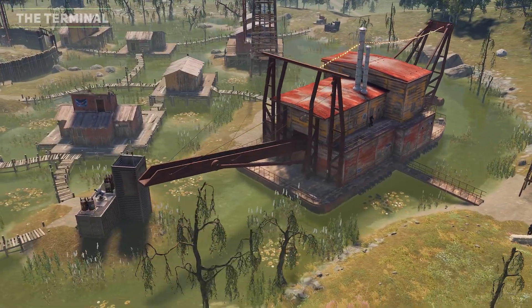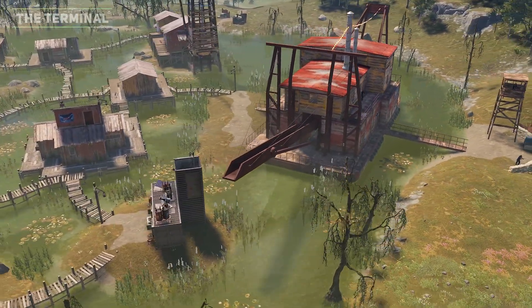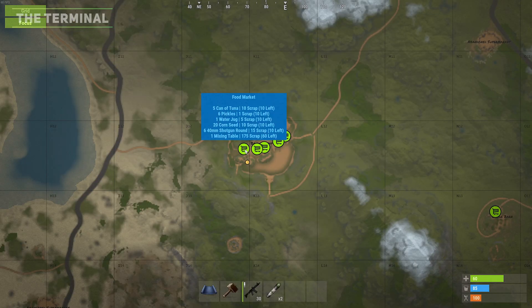For the Bandit Camp, the terminal can be found to the left of the gambling building and under the three tightly packed trading NPCs.